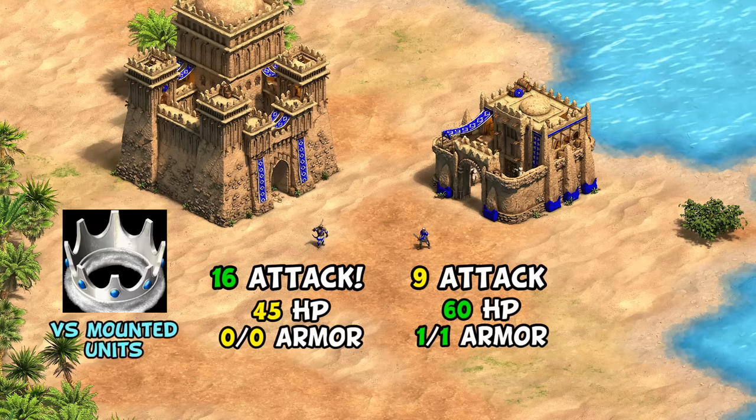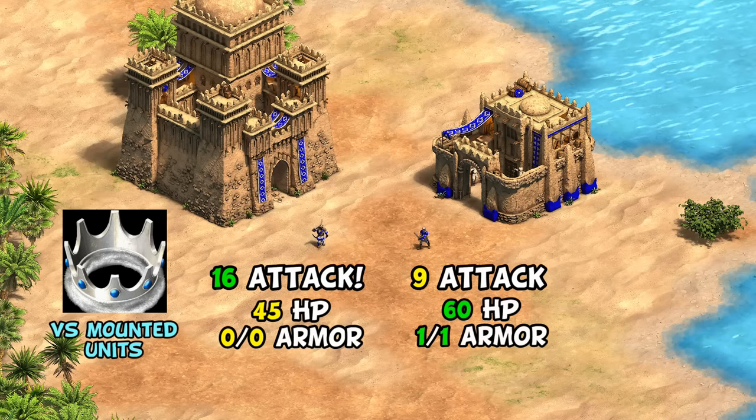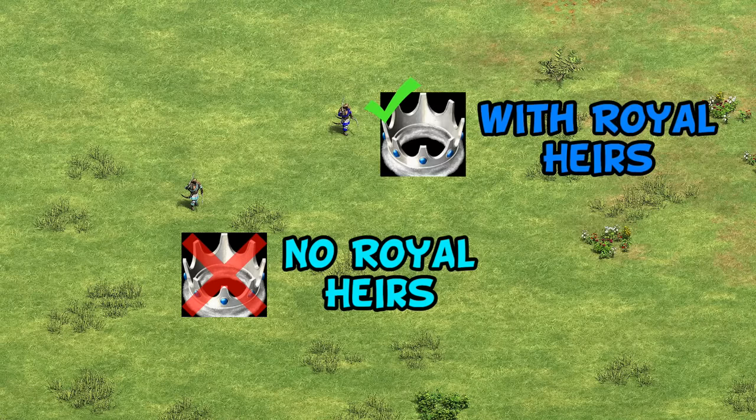We'll open by looking at castle age and what Shotels might commonly run into there. For all of these tests, Shotels without their unique tech will be shown in cyan, and in darker blue we'll add the three anti-cavalry resistance. Everyone is assumed to have equal upgrades and balanced resources.